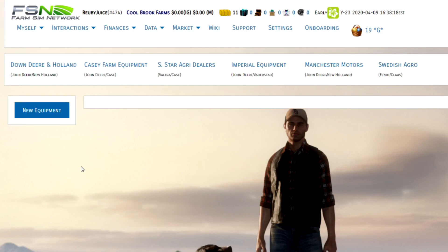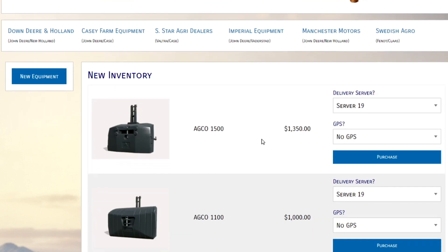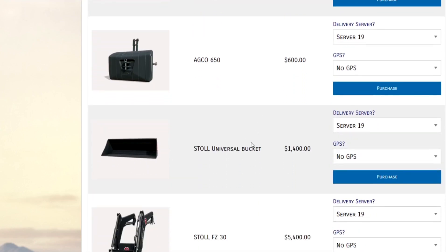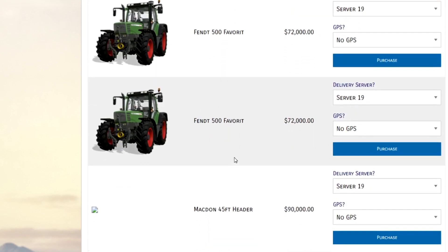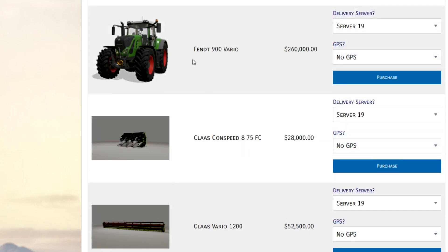Eventually once you click on that there will probably be options for used equipment and trade-ins, but for now we're just looking at new equipment. They've got a variety of different things in their inventory and this is changing all the time — as players buy things they'll disappear, and the dealer will have to purchase new things to add to inventory. They've got some weights, a bucket, some tractors, and forestry equipment.